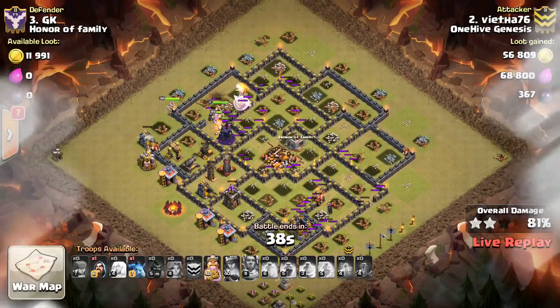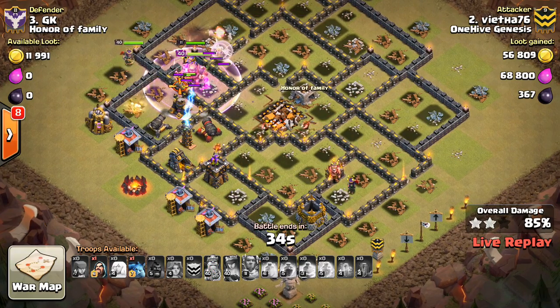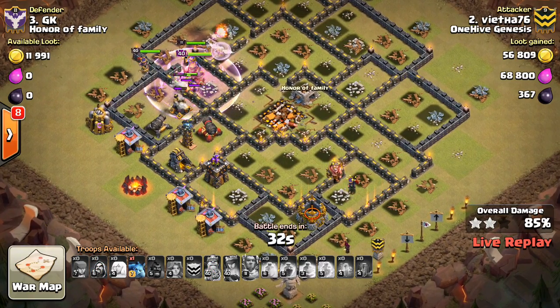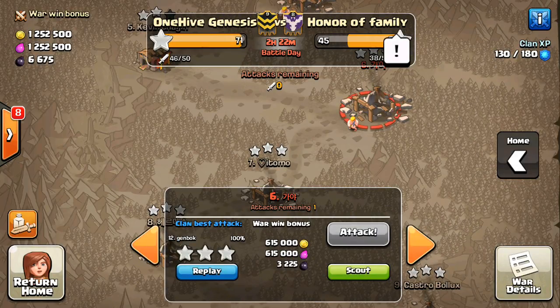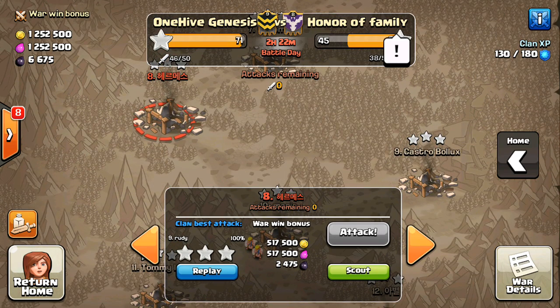Let's go ahead and take a look at this live action - why not, maybe hit some Valks - actually there are some Valks here, we might be getting the Town Hall 10 three star, which I did not expect to have. We'll go ahead and take a look at that one after we look at a few other Town Hall 9s. I want to keep this Town Hall 9 theme going, so let's take a look at number eight.